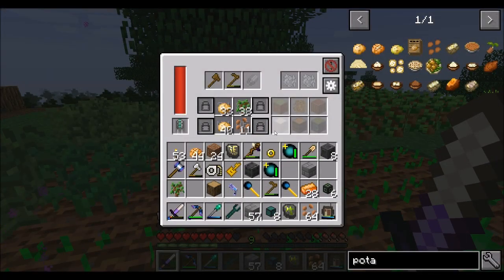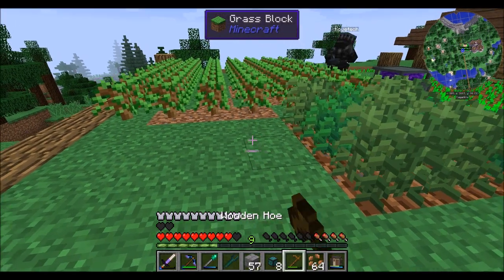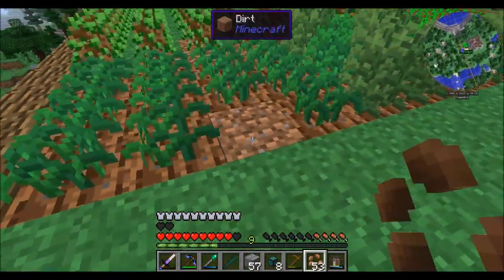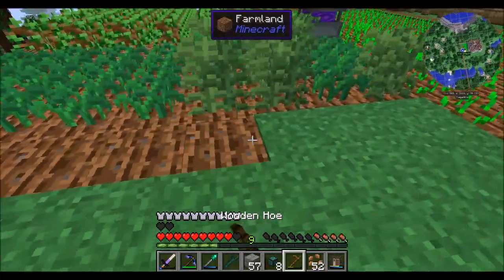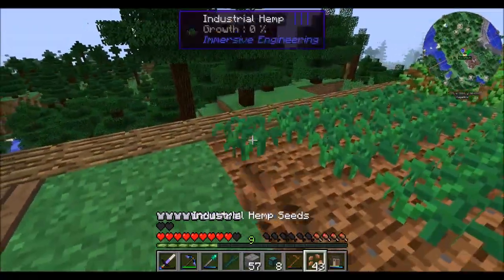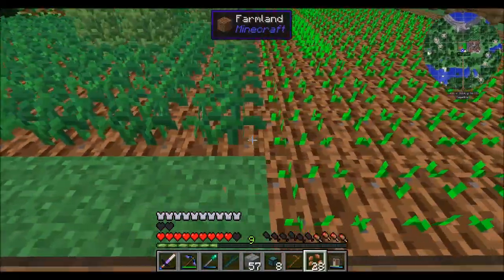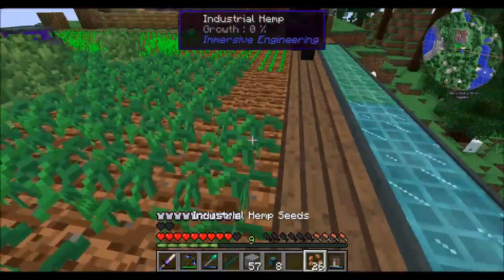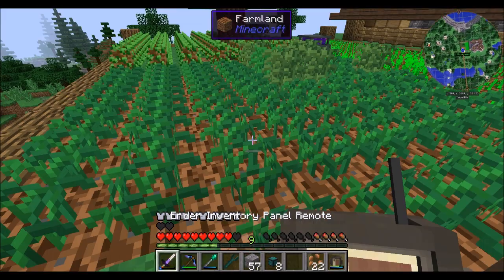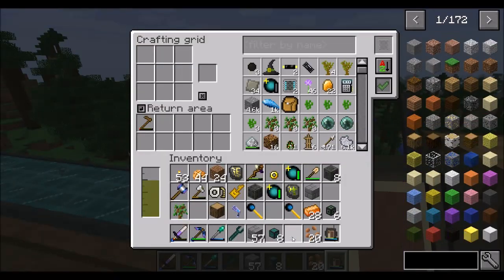The hemp seeds and the potatoes — that's what we need. Potatoes, apples, pretty much anything that's a fruit. Carrots would work too. At least the hoe didn't have a lot of use left. So that should work — how's that look? From a height, it looks pretty good.